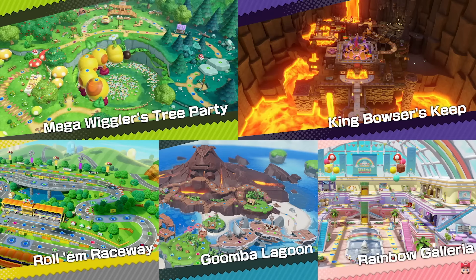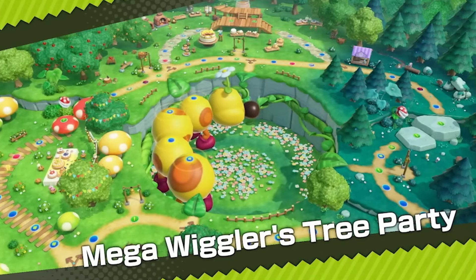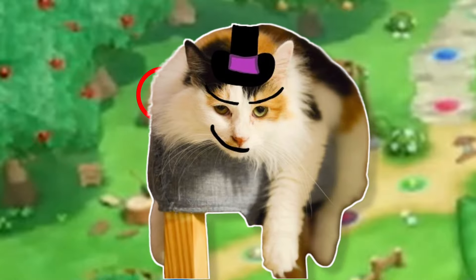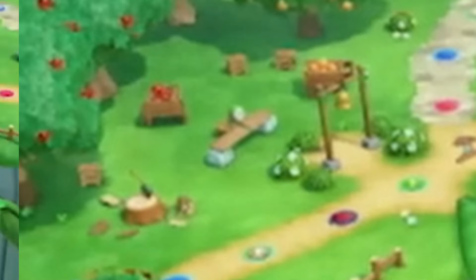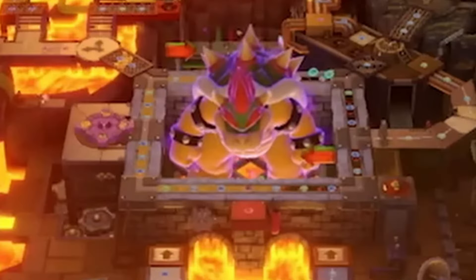For the last two new maps, all we get is one image, so let's enhance. Starting with Mega Wiggler's Tree Party - the wiggler at the center seems to be the main mechanic, walking around and blocking certain paths as the game goes on. Piranha Plants beside event spaces will take your coins as usual. Another event space holds a minigame - I think that blob of pixels is a Toad with something on a table; this will be a mashing minigame where you eat something faster than the others. For King Bowser's Keep, we can see next to nothing - small image, zoomed out, big bad Bowser at the center with event spaces around him. Land on him - death, probably.